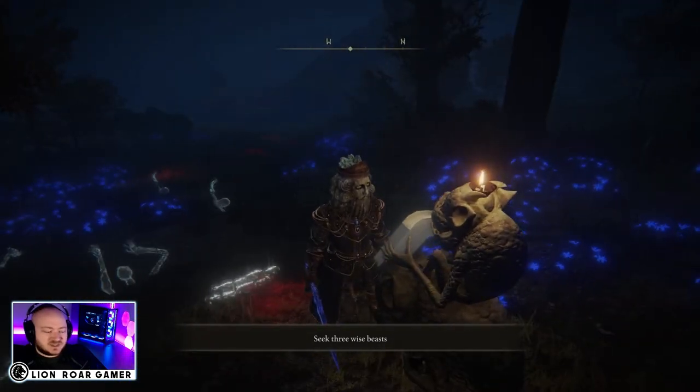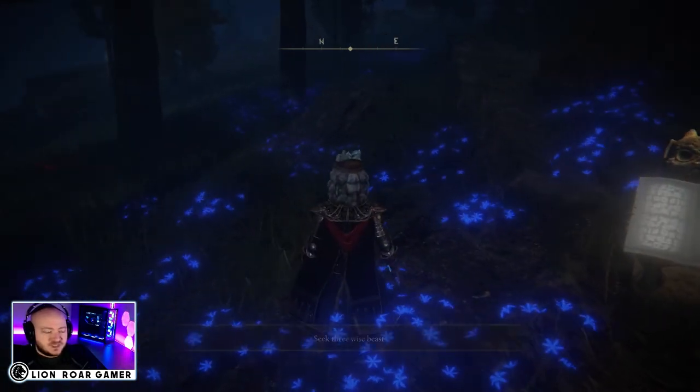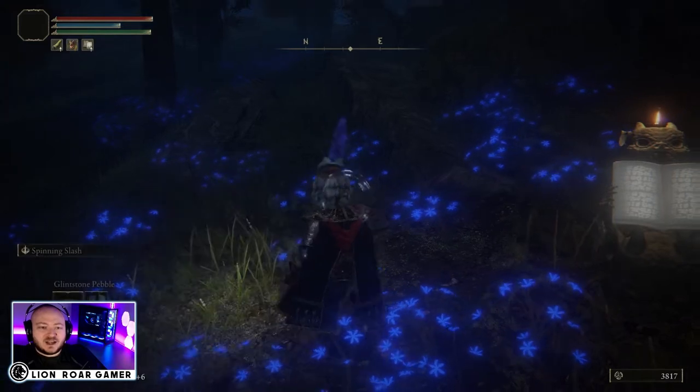Once you get here, you need to examine the imp out front. Of course it says 'seek three wise beasts.' But look out, because we're about to see some ghosts appear here.